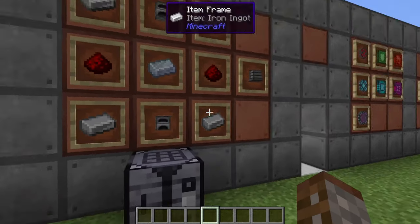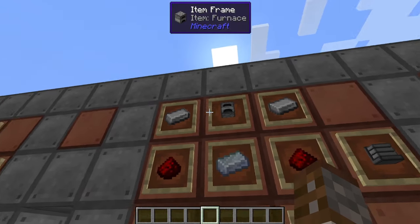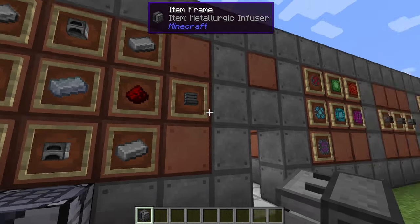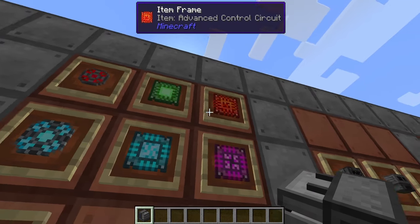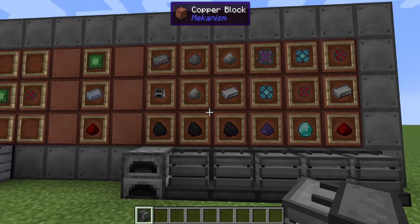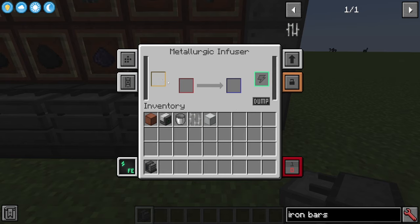Now let's make our first machines. The very first machine you can make is the metallurgic infuser — besides the heat generator it's the only other machine you can make at this point. It requires four iron ingots, two redstone, one osmium ingot, and two furnaces in the crafting table. The metallurgic infuser is very powerful and is used to create many things. The main things you'll be making are infused alloy, reinforced alloy, and atomic alloy. For basics we'll use infused alloy as well as control circuits — starting with basic, then advanced, elite, and finally the ultimate control circuit.